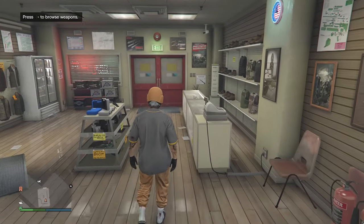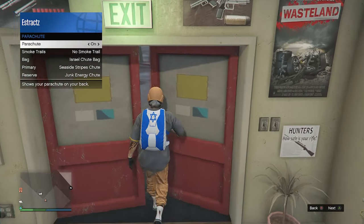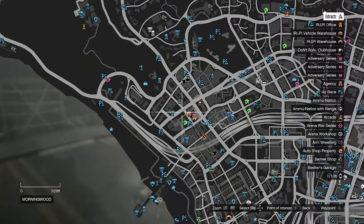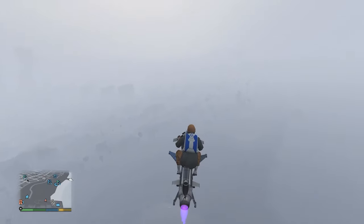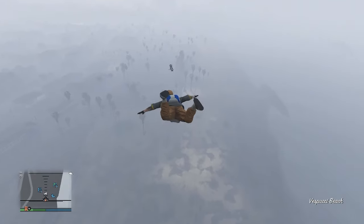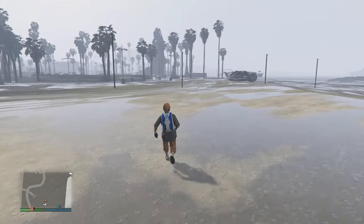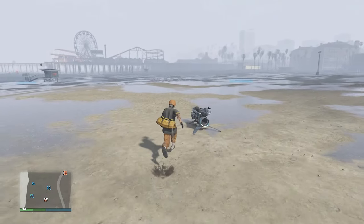Use the oppressor mark 2 — not a helicopter, as you'll lose your head accessories. Go to the beach, fly high, jump off, pull your parachute, and guide yourself to the ground. Try to land next to your oppressor as you'll need it again. Once you land, the yellow duffel bag should appear on your outfit.